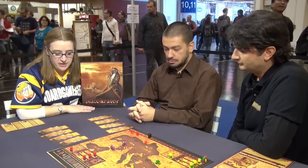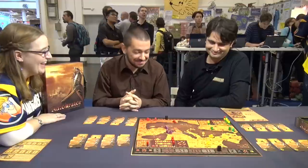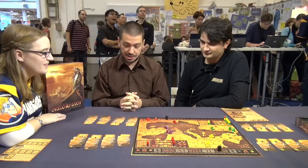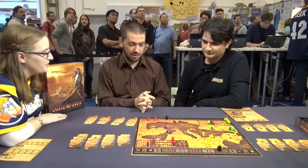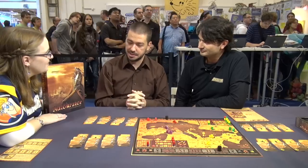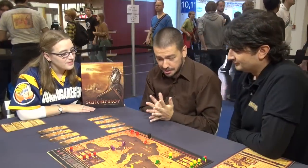If you wanted to put a label on this, it's a hybrid euro. It looks abstract but it's actually quite thematic, especially the way the battle system works, which is where the game shines. The theme is the 6th to 11th century Mediterranean basin. It's actually the only Byzantine-themed euro game I know of. There's a Geek list of Byzantine games and a lot of them are Avalon Hill war games, but this is something you can play with the family — it's not that complex.